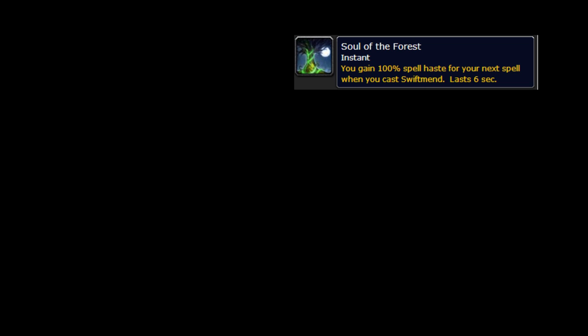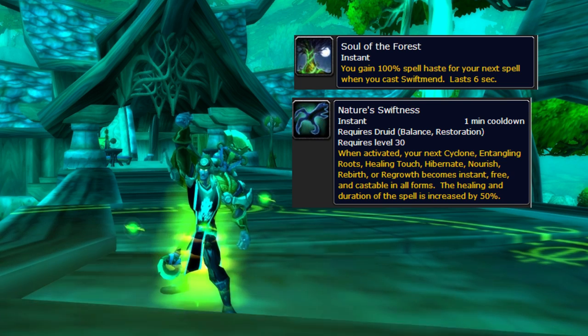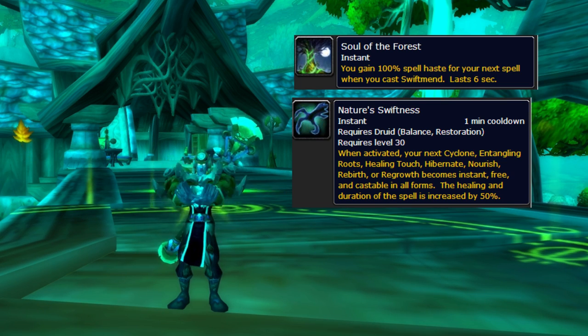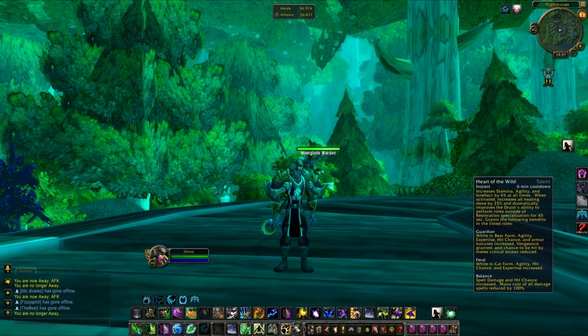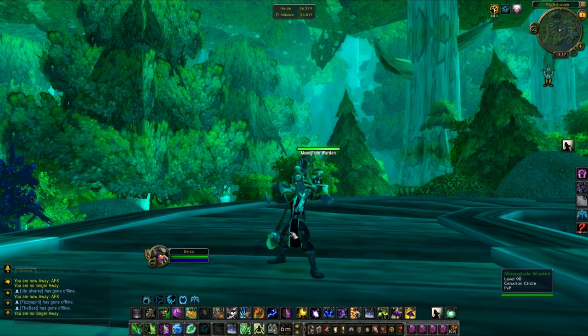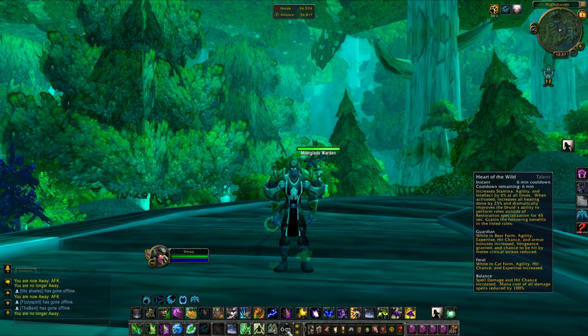Soul of the Forest gives them a fast Cyclone after using Swiftmend, but it's not the only way to get Cyclones off — they can also use Nature's Swiftness. Familiarize yourself with those icons so you can potentially get a grounding or kick to prevent those CC from landing. Heart of the Wild is something a lot of resto druids are running and should not be ignored — when they're not pressuring the other team, a druid will be spamming 1.5-second Wraths hitting for 70k, so be ready to pop a defensive.